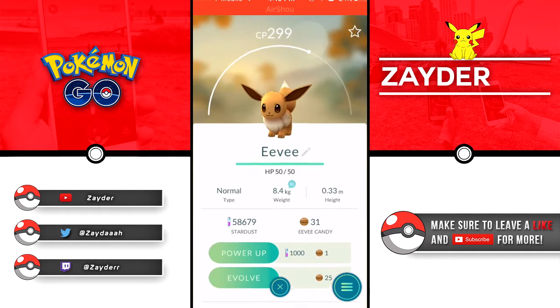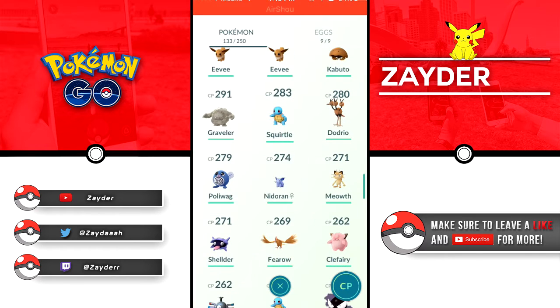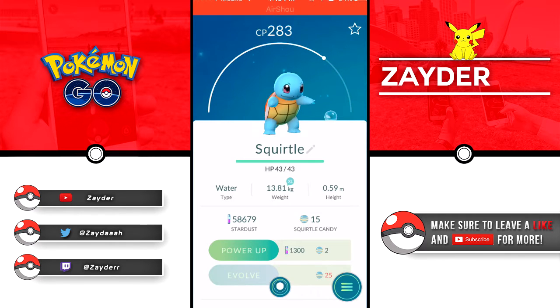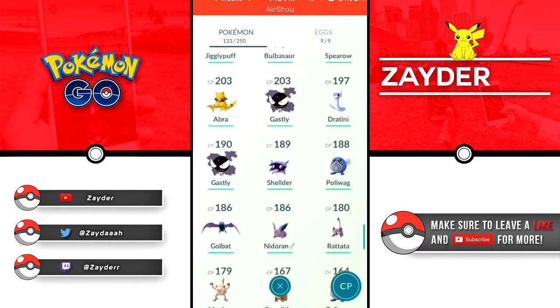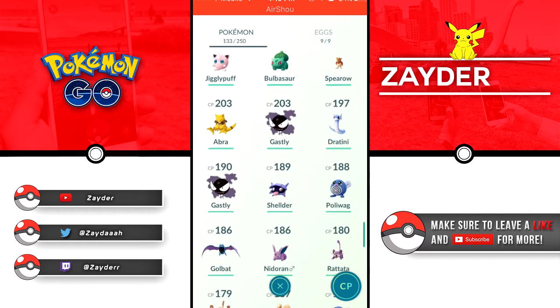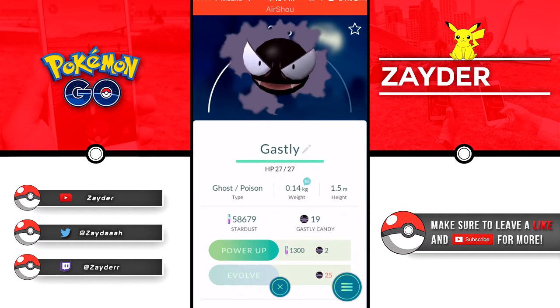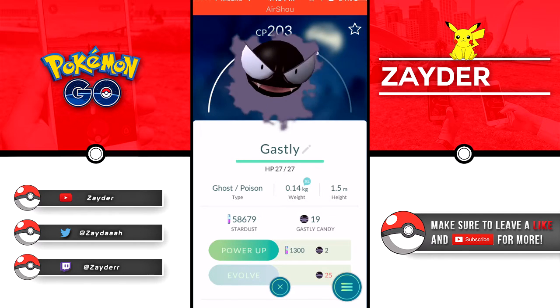I could evolve one of the Eevees but I'm not too sure because the IVs aren't very good for these yet. Same with the Squirtle - I have a couple of Squirtles, I have another one right here and another one a little bit more down. They're not that good so I don't want to evolve them because their IV isn't very great. And then we have a Gastly right here, close to evolving it.